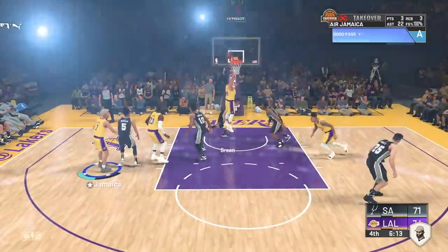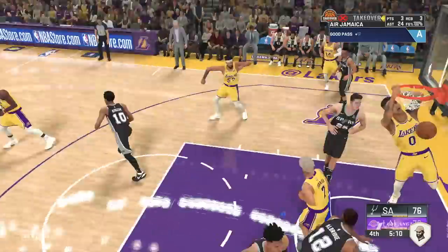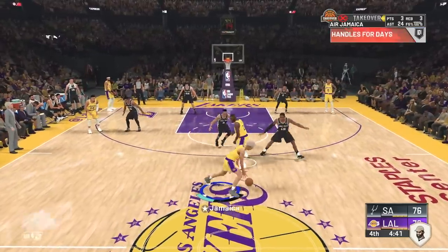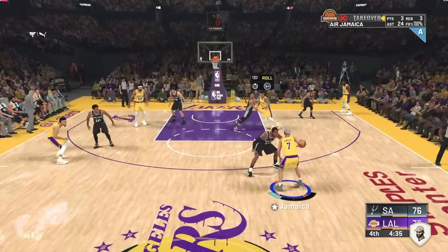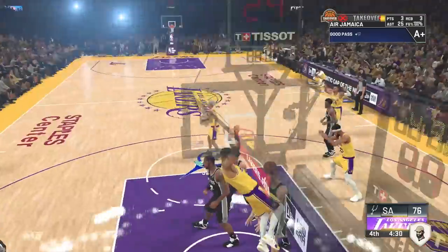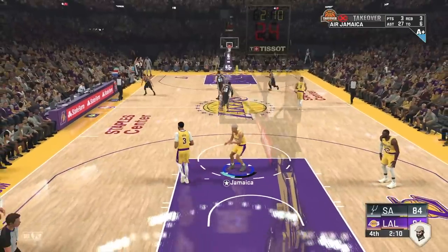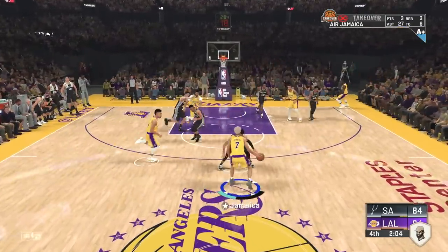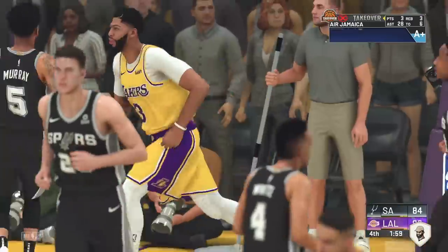LeBron is the best right now, but if Danny Green is cutting with good IQ, throw him the lob and hope he finishes. On the Lakers, do not throw the ball to DeMarcus Cousins in the post for alley-oops — Boogie is going to miss all of them. Do not throw to him unless it's a flashy pass; he'll get it done that way. From experience, throw it to Anthony Davis, LeBron, or Kyle Kuzma — even throw it to Rondo — just don't throw it to Boogie, because he's gonna make you rage.